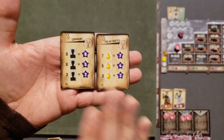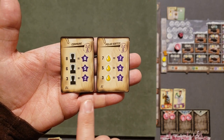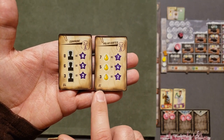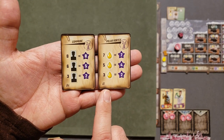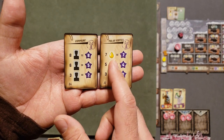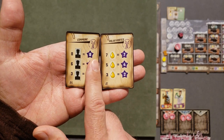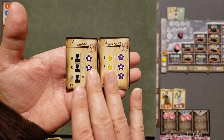I forgot to mention the end game goals. I apologize — this is an edit. You randomly select one A level goal and one B level goal. I drew one that gives bonus points based on how much fuel I have at the end of the game, and one that gives bonus points based on how many survivor cards I've recruited. You'll see these scored at the final tally.